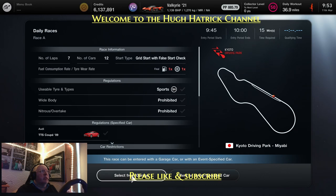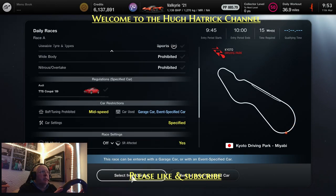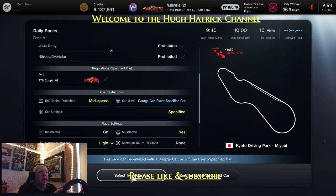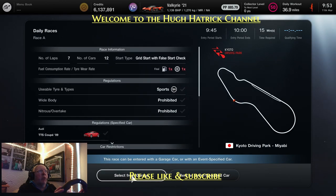It's seven laps and it's 12 cars on the grid with a grid start and a false start check. BOP tuning is mid-speed so everything is specified. The DR is off but the SR is on, and thankfully no pit stops. It's just going to be an all-out race.